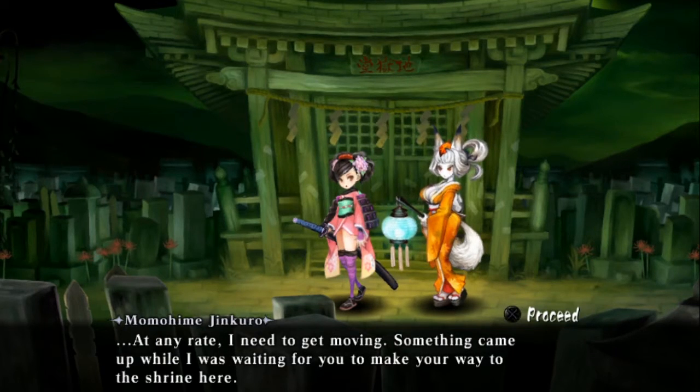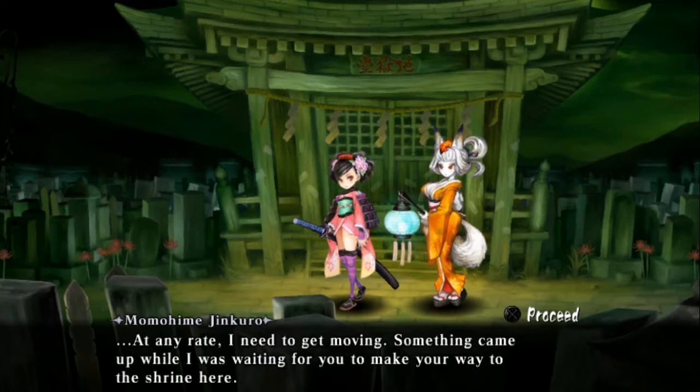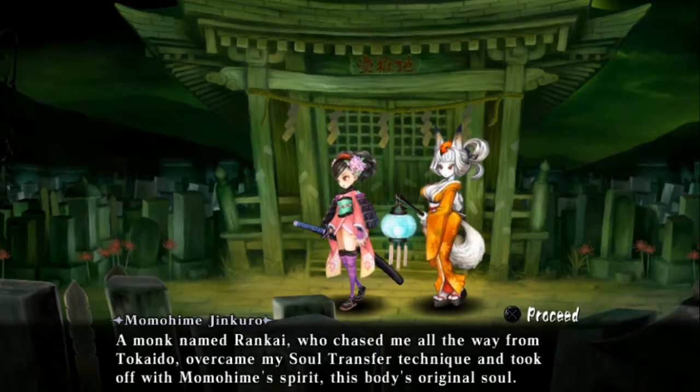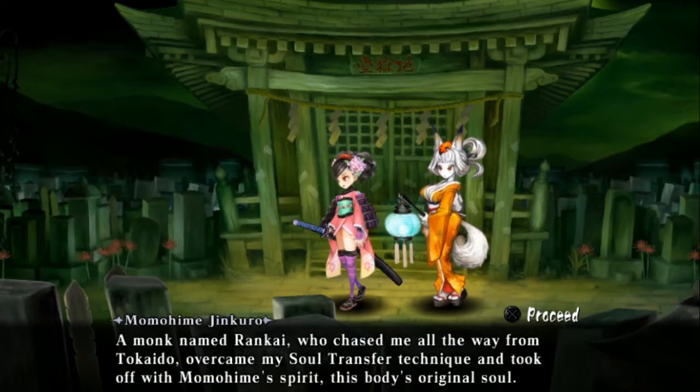This explains the pseudo-Metroidvania elements of this game. The game is somewhat free to explore, but there are barriers blocking your way. The only way to get past those gates is to fight a boss, get their Muramasa blade, and then break the barrier. Right now, with the sword we got from the Blue Monk, we can break red barriers.